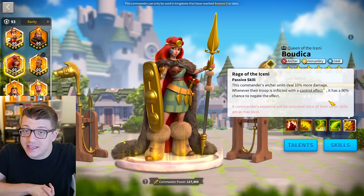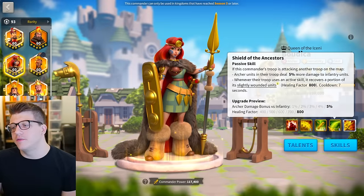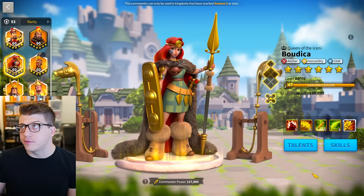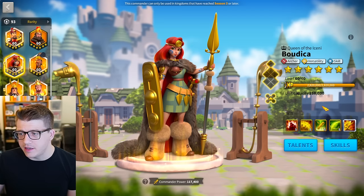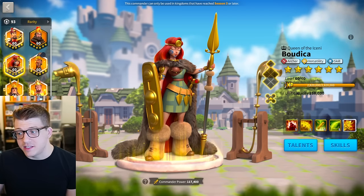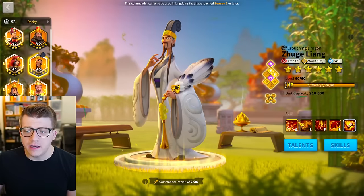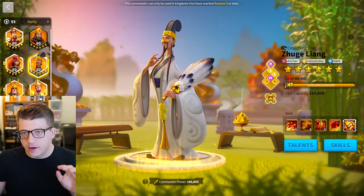For Boudicca Prime, 5551 is where I'd recommend most people stop. The expertise gives an 80% chance of negating silences and control effects, which is nice, but the cost is massive. If you're using Boudicca you're probably pairing her with Julie Leong still — her best pairing in my opinion. Julie Leong removes silences half the time anyway, so you really don't need the expertise. 5551 is probably where I'd recommend stopping for Boudicca Prime.